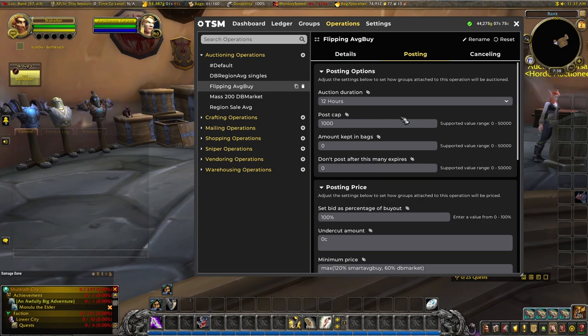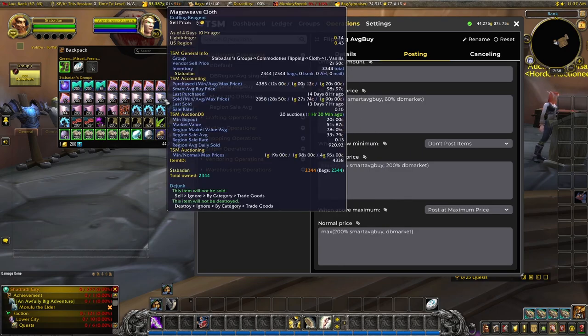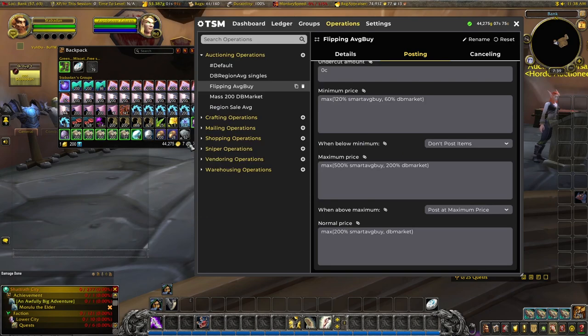Here are all the ones left over — flipping average buy, let's have a look at that operation. In the group, this is all towards our commodities flipping. We look in the operation under the auctioning operation 'flipping average buy' and click the icon. The information we want is in the posting tab: auction duration, post cap at 1,000, and then our three prices — minimum, maximum, and normal price. A lot of these are hitting the minimum price threshold. The minimum is the maximum between 120% smart average buy or 60% DB market.